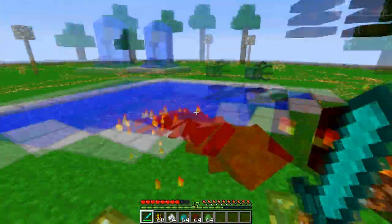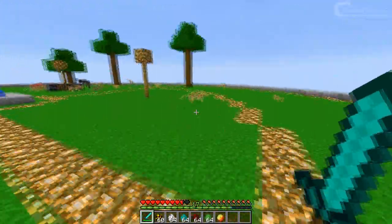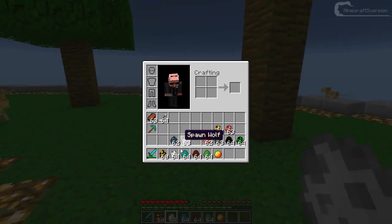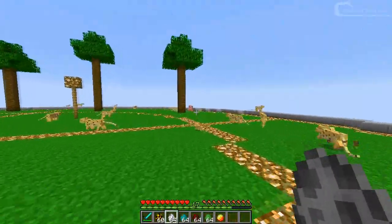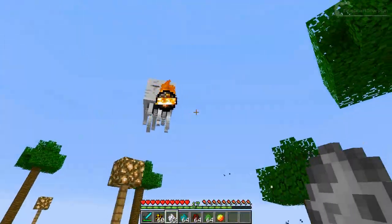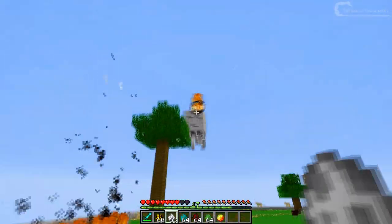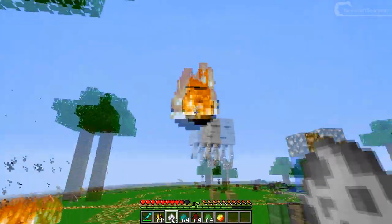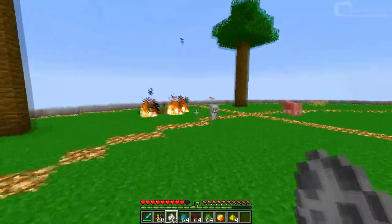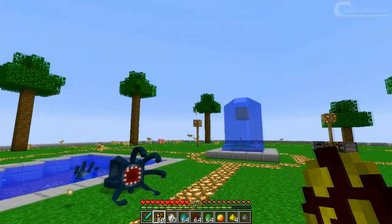Okay, screw the magma cubes. Next up is the ghast. This was one of the first animations added. You could see the animations while it devastated my world — his tentacles were all wandering about and that actually is a really cool animation.